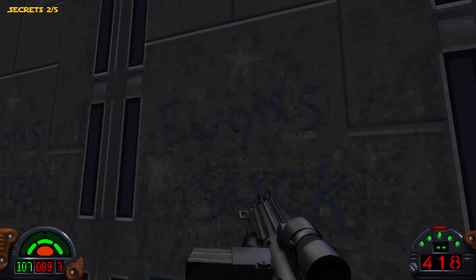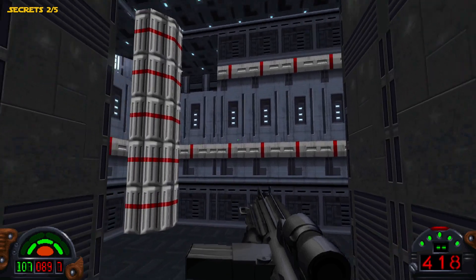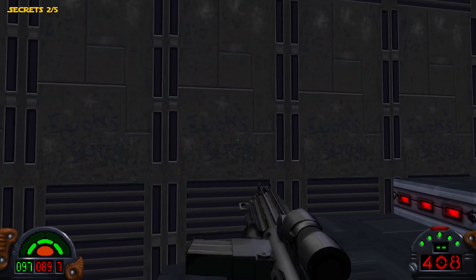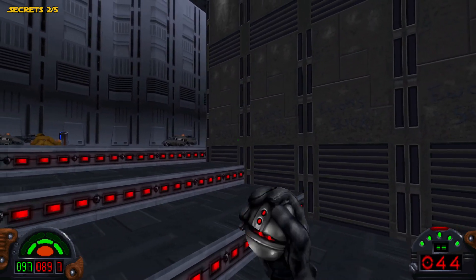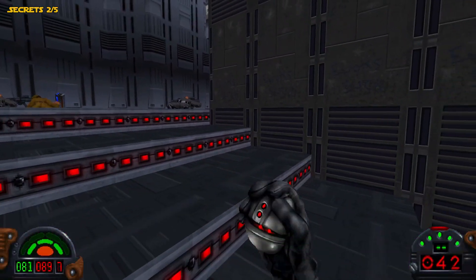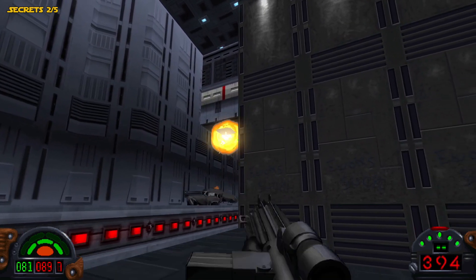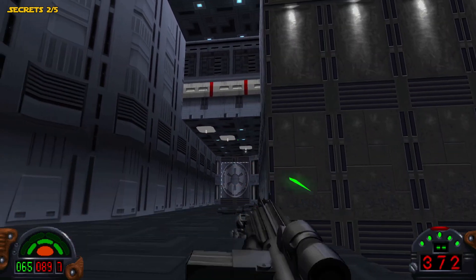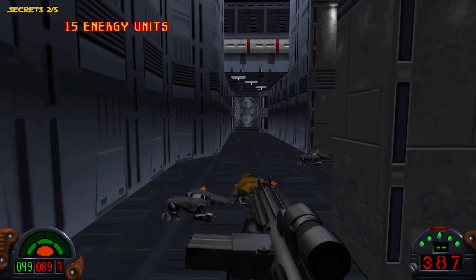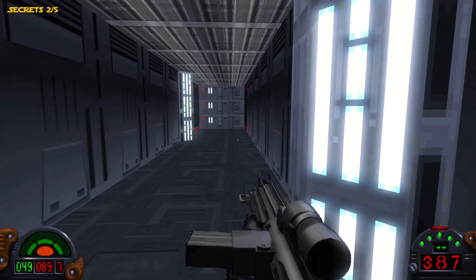If you notice right here, it says 'Ewoks suck' on the wall — I think that's referencing that Easter egg in this level. It says it right here on the left as well. These gun turrets take quite a bit of shots to take out, so I'm going to slowly make my way around the corner and take these things out. Now that we're done with those, what we need to do is make our way through that door right there. But in order to open the door, the switch for that door is over here off to the left, and it's timed as well, so you want to hurry.